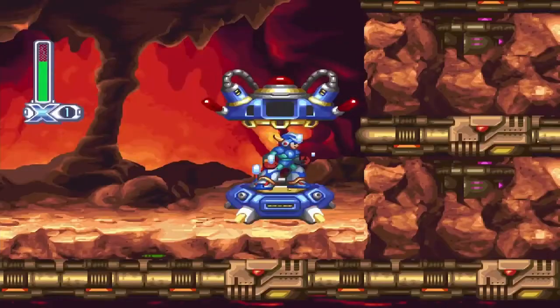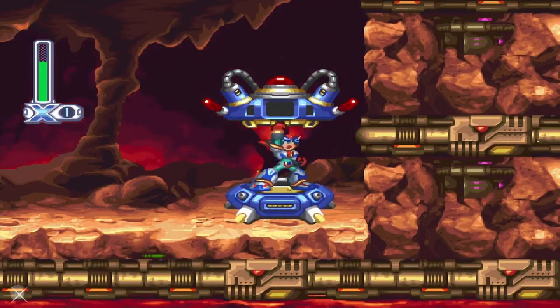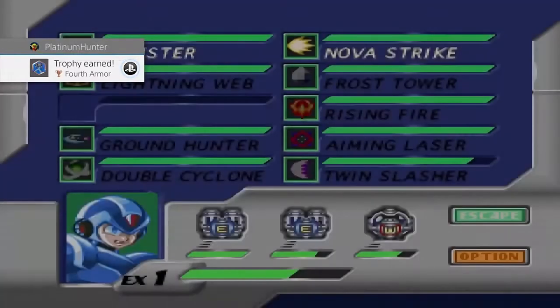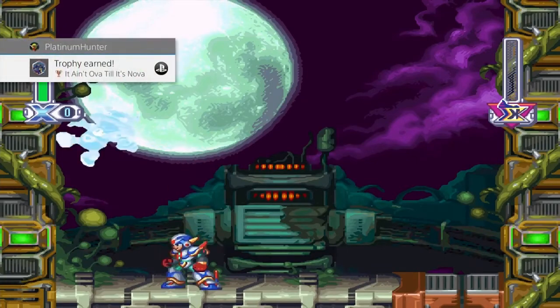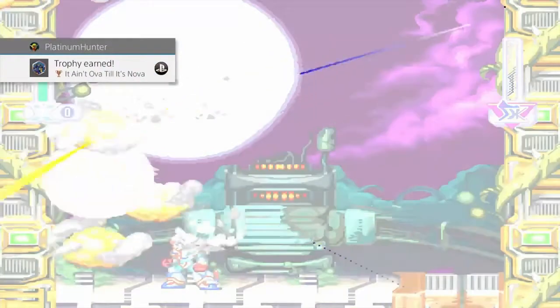Ironically, also on the same stage, I got the Fourth Armor trophy — you guessed it — by collecting all four body armor parts. Using Nova Strike as the last attack against an enemy will earn the 'Ain't Over Until It's Nova' trophy.